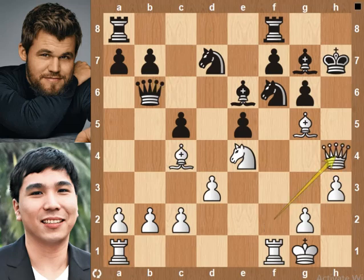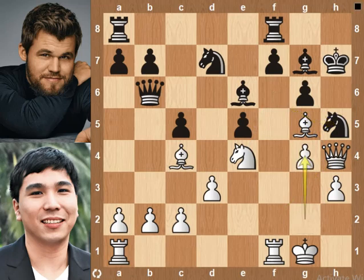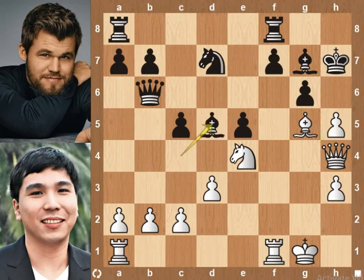Queen h4 check. Now there are four attackers and only two defenders for the knight, so the knight goes to h5 square to block the check. g4 — white wants to win the knight on h5. Bishop takes bishop on c4. g-pawn takes knight on h5. White gets back the sacrificed knight.